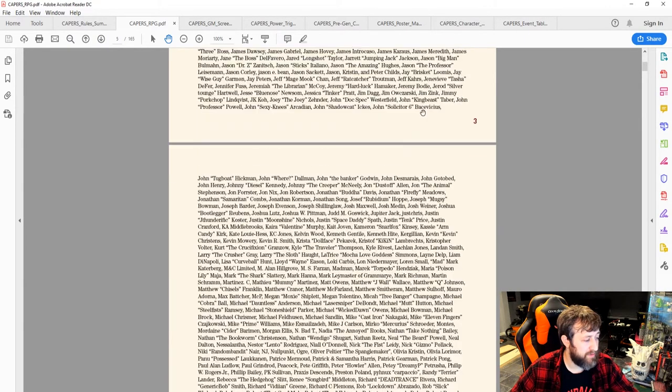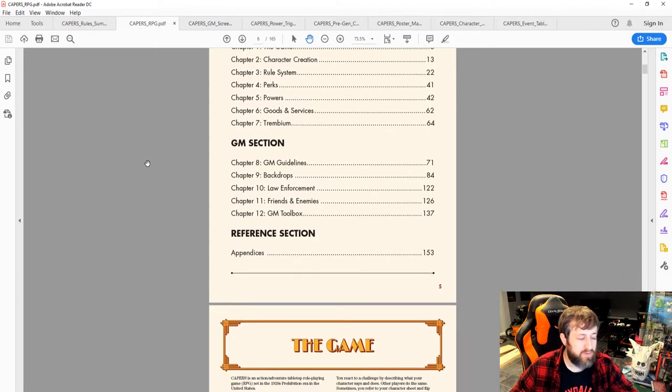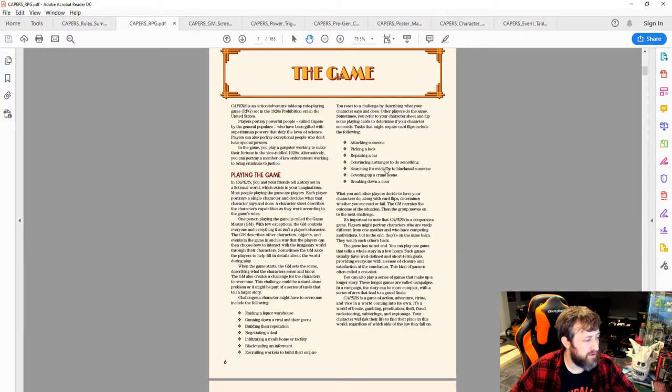The book covers: the game, character creation, rule system, perks, powers, goods and services, and Trembium — all factors in character creation. The GM section is expansive with guidelines, campaign ideas, and a GM toolbox. The appendices include reference material for the prohibition era and 1920s America, with options for finding source inspiration if you're unfamiliar with the setting.